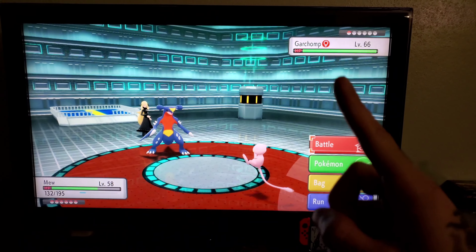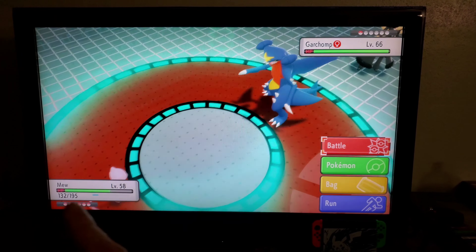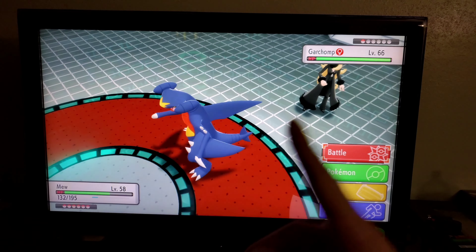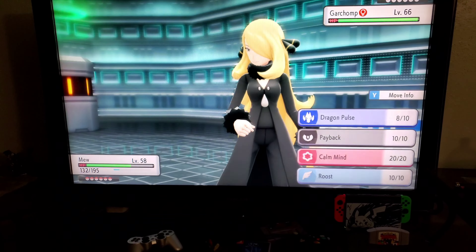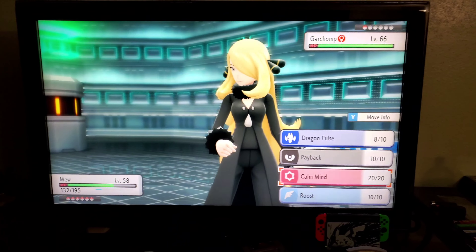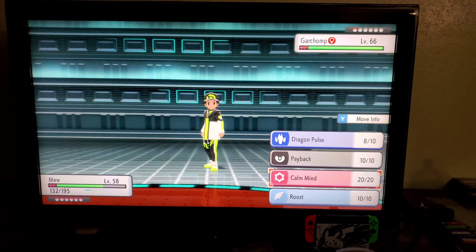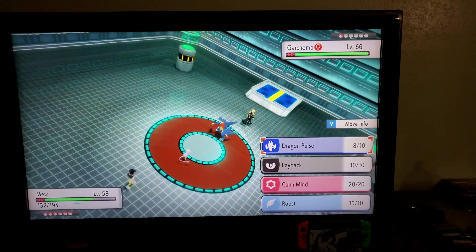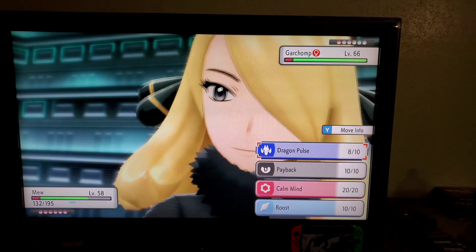Garchomp has his HP full, just came out as the final Pokemon, and I still have my team. Level 58 versus level 66. I used Calm Mind and maxed out, so I have plus six special attack and plus five special defense — it got lowered earlier. Mew has Dragon Pulse, and I want to see if I can take out Cynthia's Garchomp in one move.